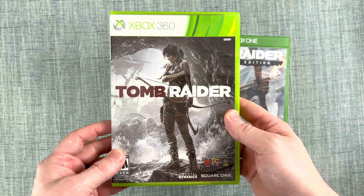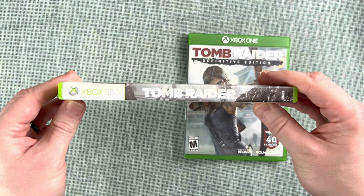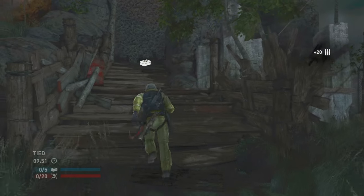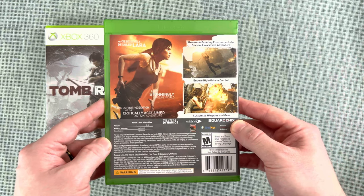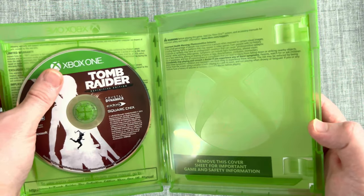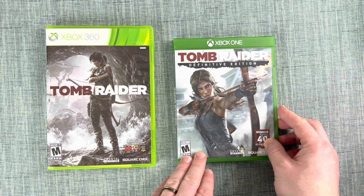Let's check the physical versions. The Definitive Edition has some extra outfits, weapons, and even a new tomb, but there aren't any story expansions. They included the multiplayer from the 360 version, but it seemed like an unnecessary addition. The Xbox 360 version usually goes for around $5 to $10, while the Definitive Edition is about $10 to $20. It might be a good idea to pick that one up because the Xbox 360 version is not backwards compatible, but as a collector, I'd still recommend picking up both.